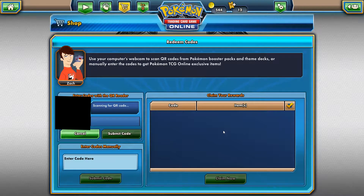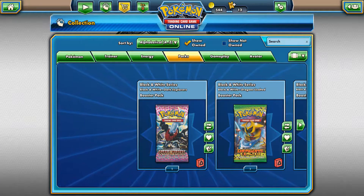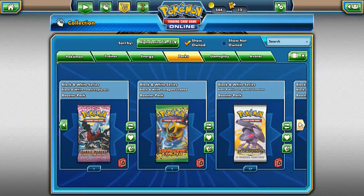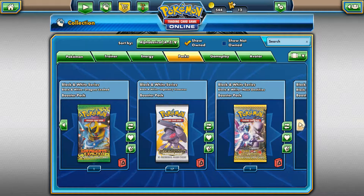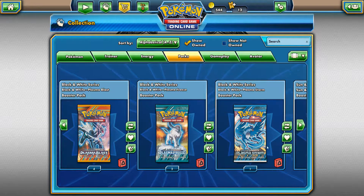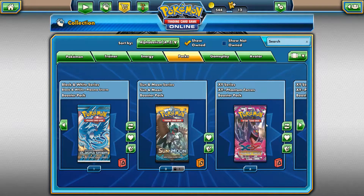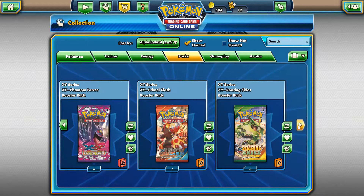Okay, I'm not going to lie to you guys - that was a lot more than what I expected. It was about 60, I would say. So we have one Black and White Dark Explorers, one Dragon's Exalted, 17 Legendary Treasures, one Next Destinies, four Plasma Blast, two Plasma Freeze, one Plasma Storm, one Sun and Moon, six Phantom Forces, seven Primal Clash, and six Roaring Skies.